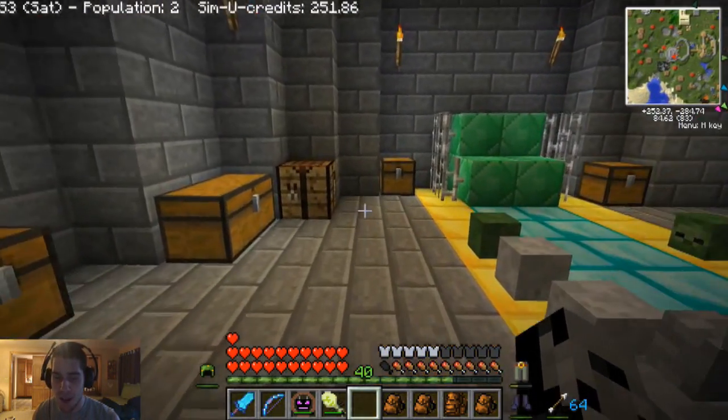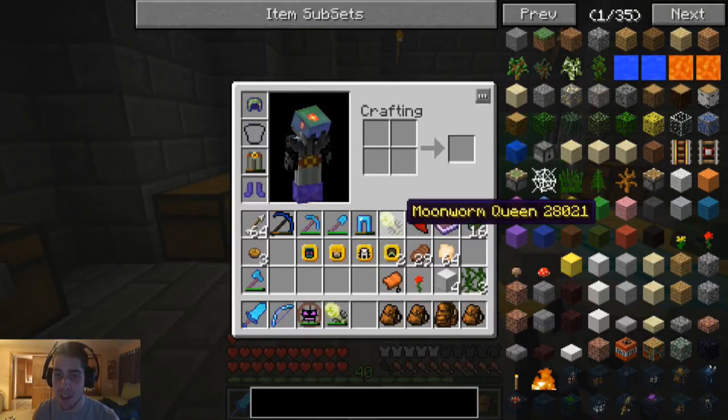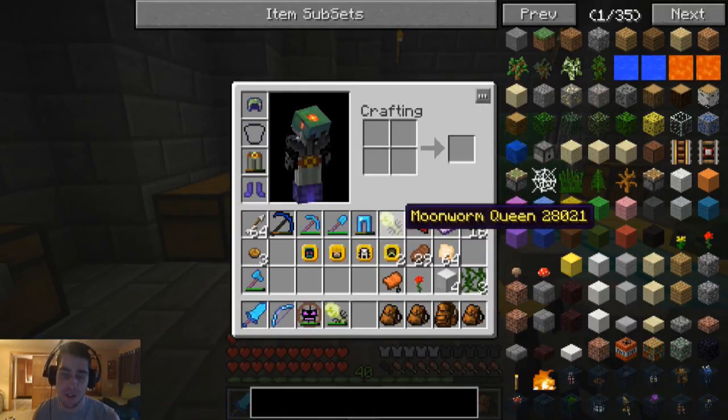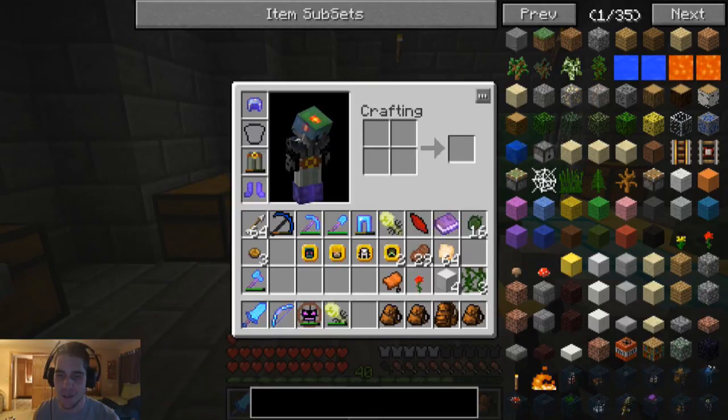I did do some work off camera. I actually fixed my moon worm queen — I have trouble saying that word — but I got the torch berries. I was really nervous about it because some people said it runs away or something if you don't fix it. I fixed it off camera because I had a lot of things to do.